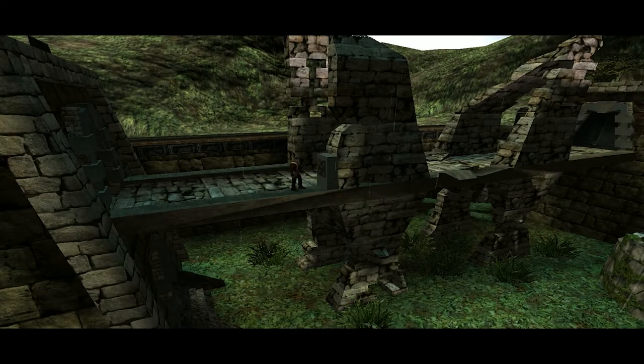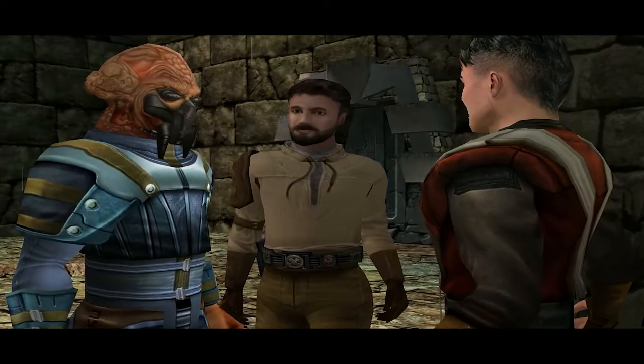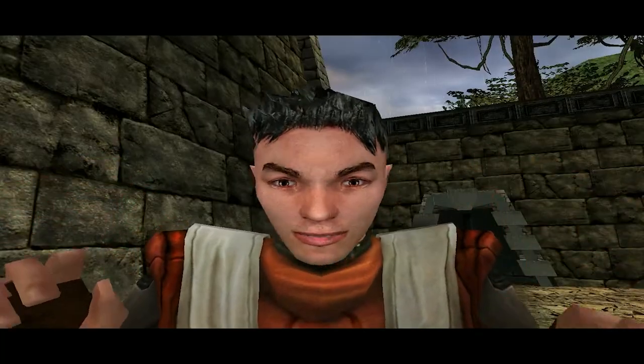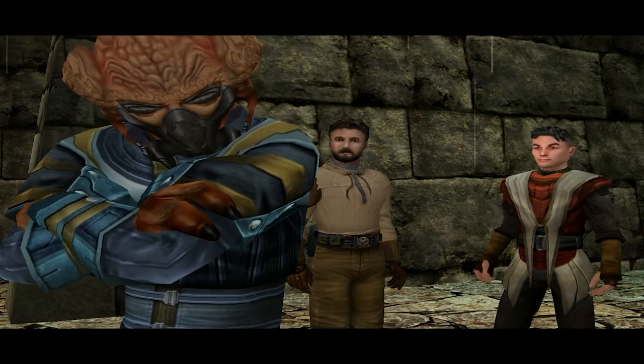Back to the tutorial. Rosh releases a training droid against us to slow us down since he wants to finish before us. We beat it since we're the best Jedi ever and make it to the end. Kyle Katarn gives Rosh a slap on the wrist for almost killing us, then tells us not to be upset at him since anger leads to the dark side.